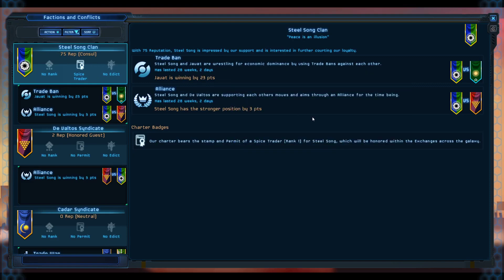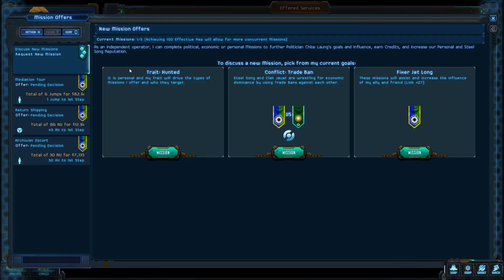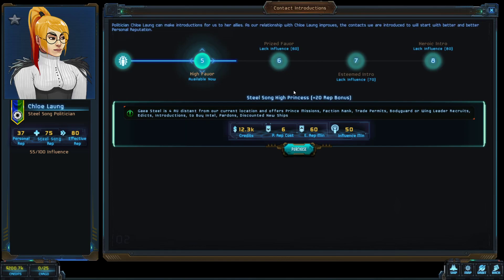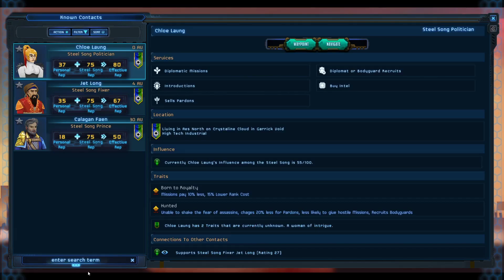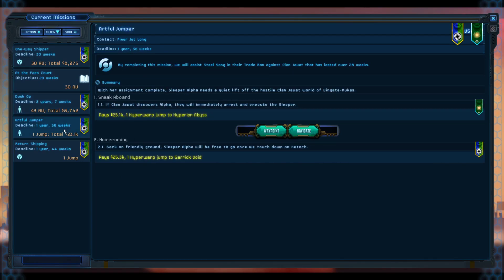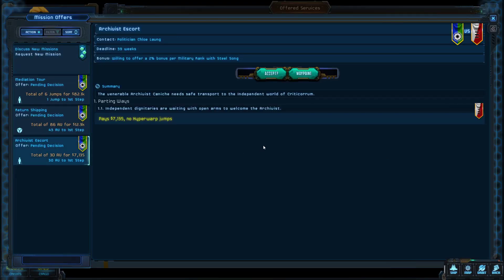Steelsong now has a stronger position by three points — good enough, I am satisfied. I'm not taking any missions that bring me back here. There's one that lets me deliver a person to Criticorum where I'm going anyway, so I might as well pick that up. Since I'm not coming back here for a while, I want to recruit the diplomat now and buy this contact introduction. We have 200k credits so that's more than enough.